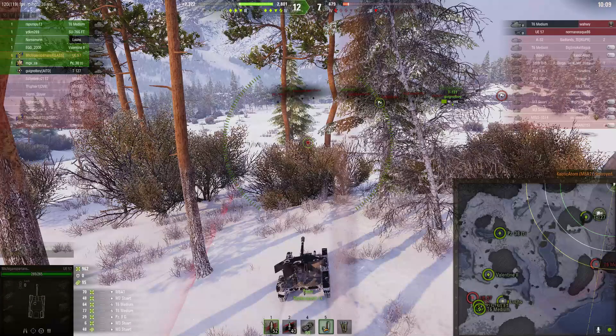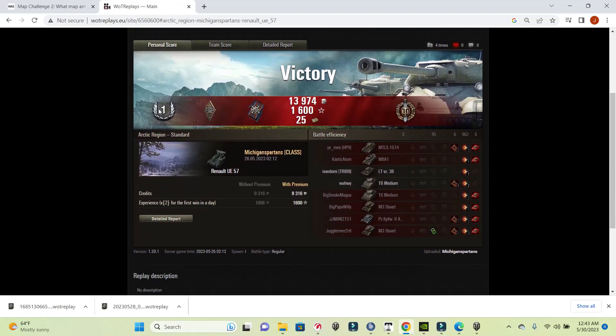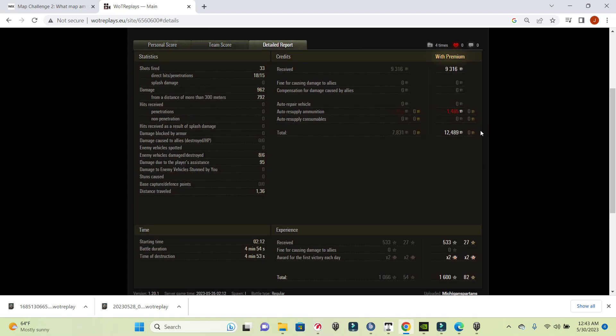Finishing with 962 damage. It looks like that blind shot didn't actually hit. Let's take a look at the postgame. We finish with a First Class mastery badge, Bruiser, Fire for Effect, and Top Gun for our six kills. We finished second on our team, top on damage. It's a Tier 3 game so we're not going to make a whole bunch - 12,000 credits, no gold fired, and with our times two that's 1,600 base XP. Let's take a look at the next replay.